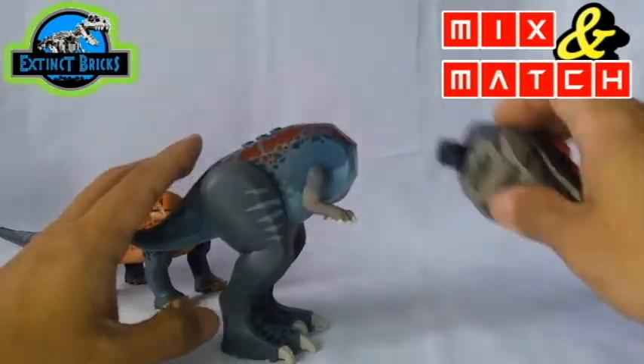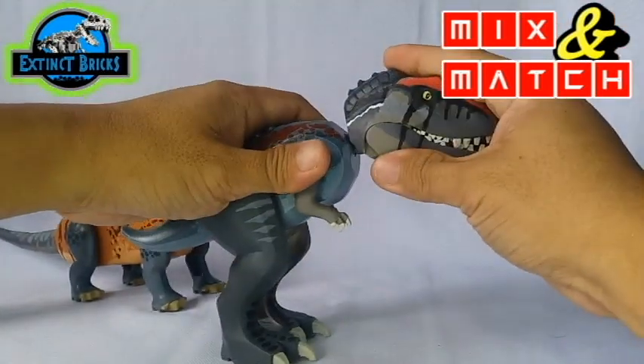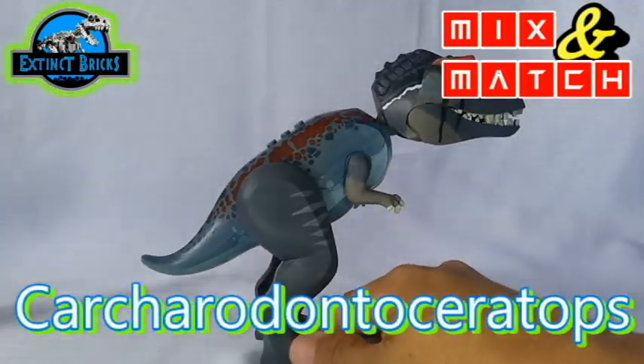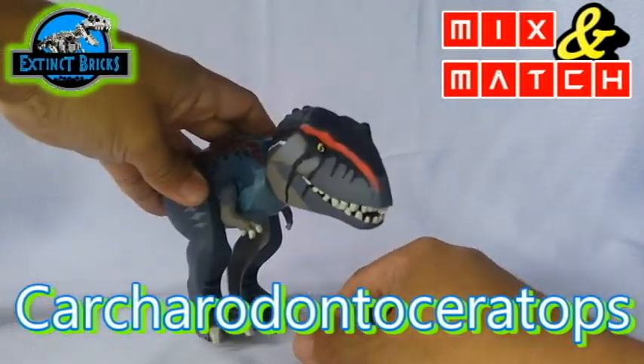Let's attach the head of the Carcharodontosaurus here and let's call it Carcharodontosauratops — head of the Carcharodontosaurus, limbs, and the body of the Nasutoceratops. Carcharodontosauratops.